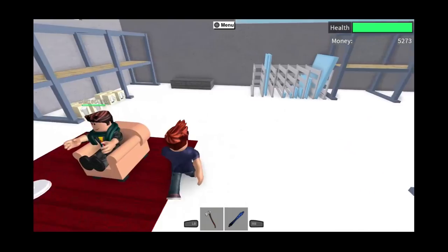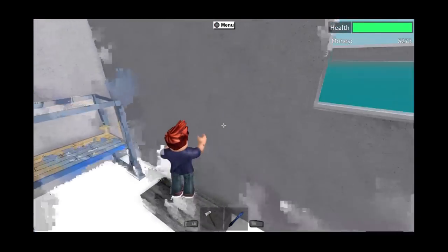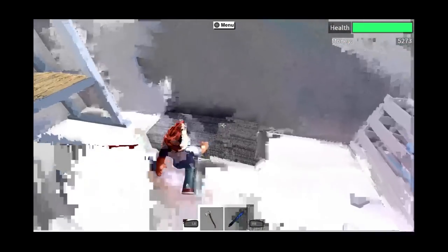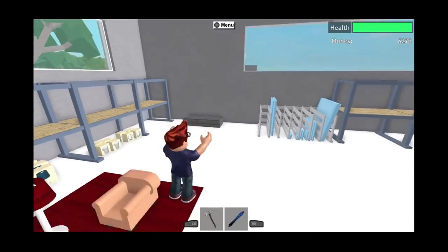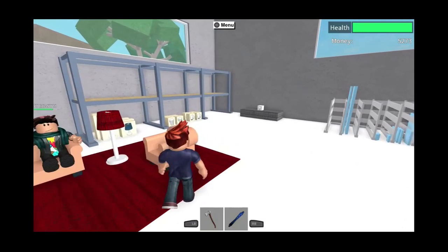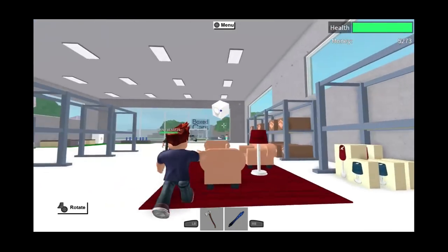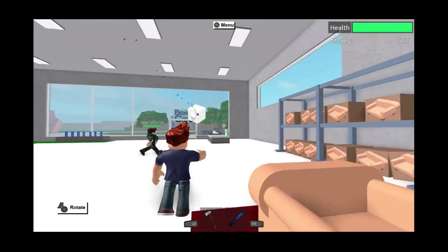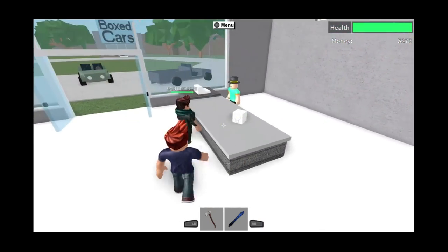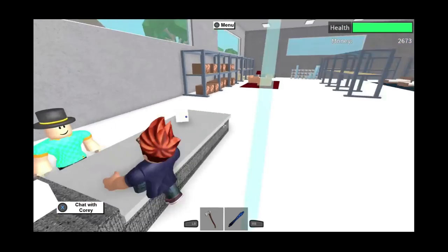So first you gotta go over here. It has to respawn, but it's normally right here — it's a lightbulb. So that's the first thing you need to buy. You gotta buy this thing; it should be 2600. A lightbulb. So this is what you need to buy — the first thing. You can still use whatever you want. Buy this lightbulb.